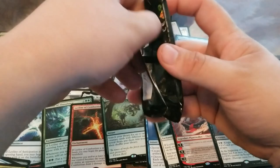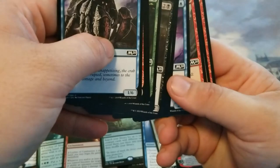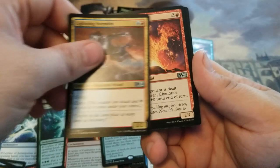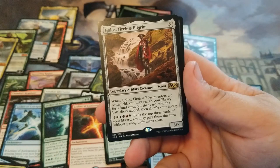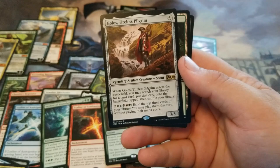Four Scrylands. And for our last pack — Golos, Tireless Pilgrim. That'd be pretty cool for a five-color deck for Commander.